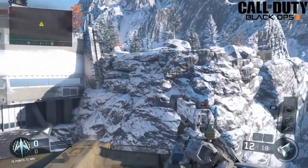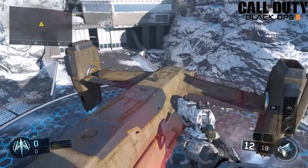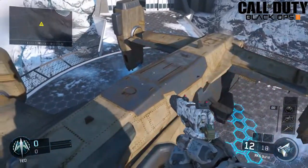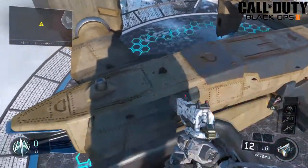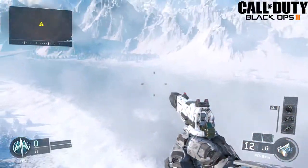Hey, what's going on YouTube? It's MysteryXP here, and today I have for you an out-of-the-map glitch on Stronghold on Call of Duty Black Ops 3. I'm not going to waste any more time, so I'm just going to cut right to the chase, and I hope you guys enjoy this video. Please comment, like, and subscribe.